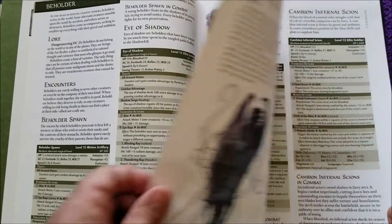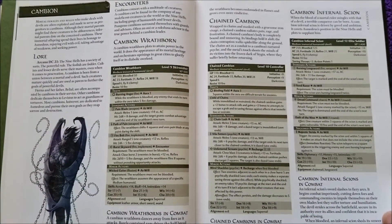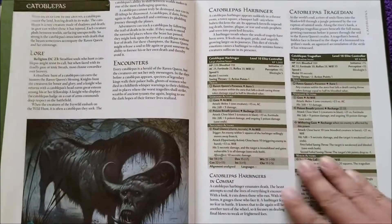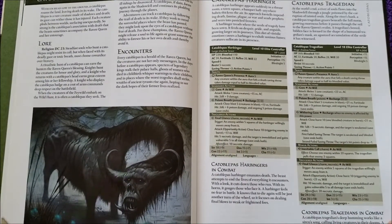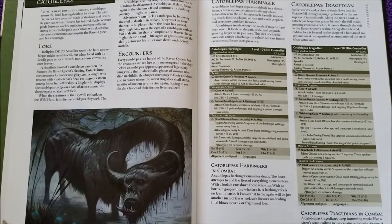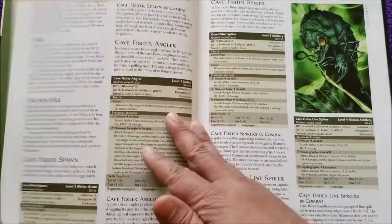Of course, Beholders — they are just classic Dungeons & Dragons, doesn't get much more classic than that. Cambions are a classic creature. And one of the creepiest pictures I've ever seen is the Catablipas. I have used this monster and I'm telling you right now, no party in their right mind wants to meet up with one of these.